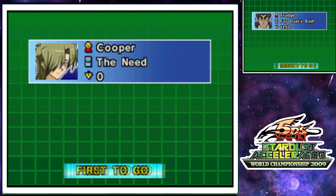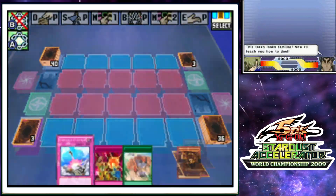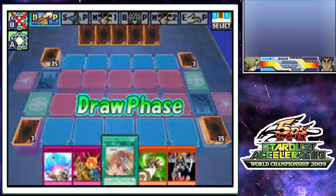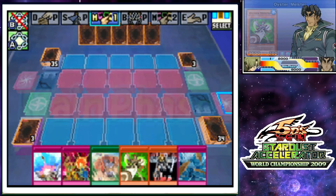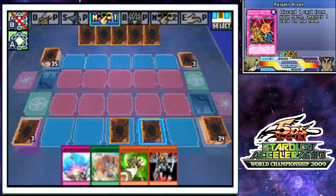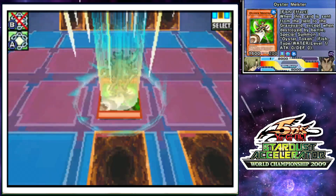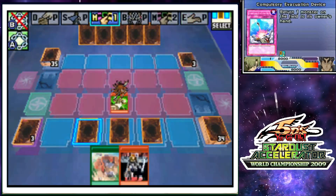They let me go first — duel's end versus The Need. Speed duel, start. I drew that useless speed spell again. I have five speed spells in my deck and that's the one I draw. This game likes me. But I have a use for that card, because I need something for my Raigeki Break. And my Oyster Meister can probably overpower most of Trudge's cards, so I'm just gonna leave it face up. If he finds a way to pop it, that's all fine by me.